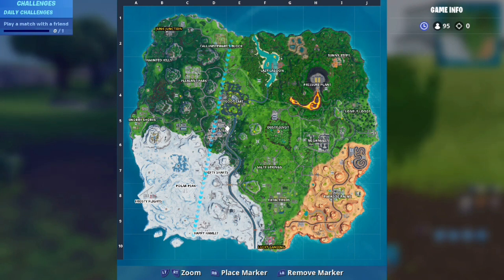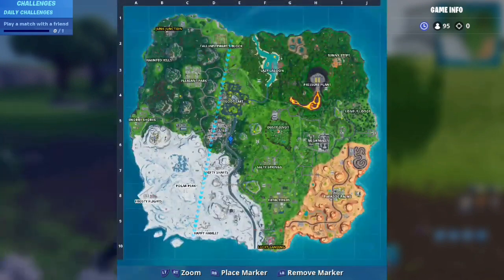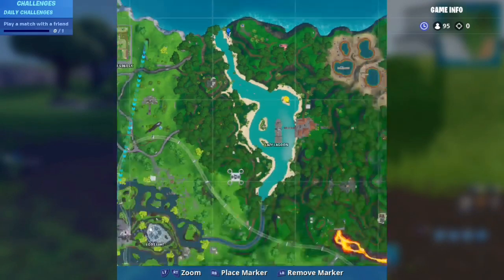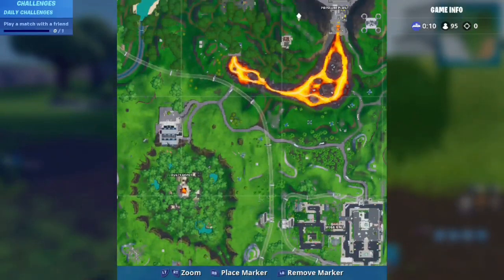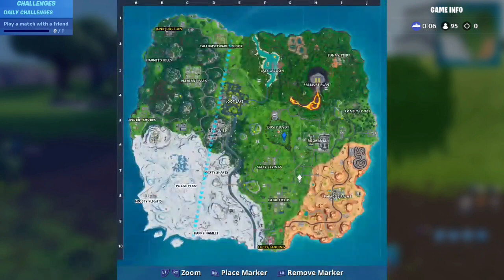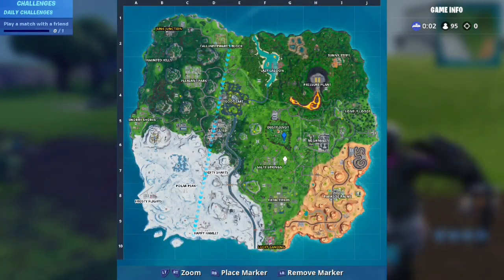What you've got to do is go to any of the beach party locations on the map. There's one around here, one up near Lazy Lake, one at Blue Lake, one in Dusty around here, and a couple down this side of the map as well.